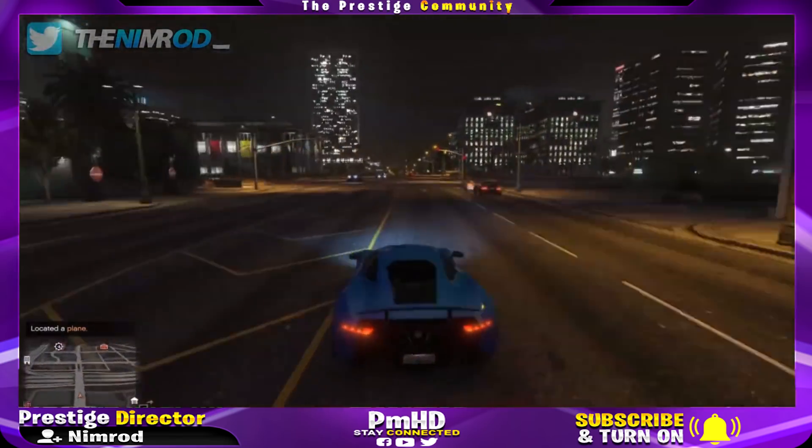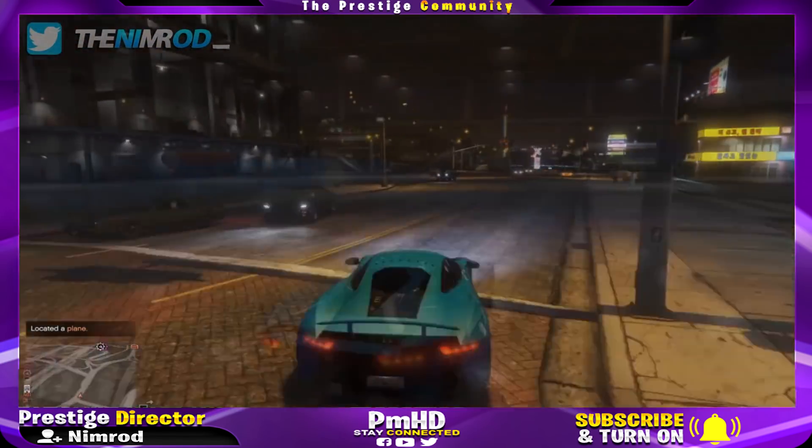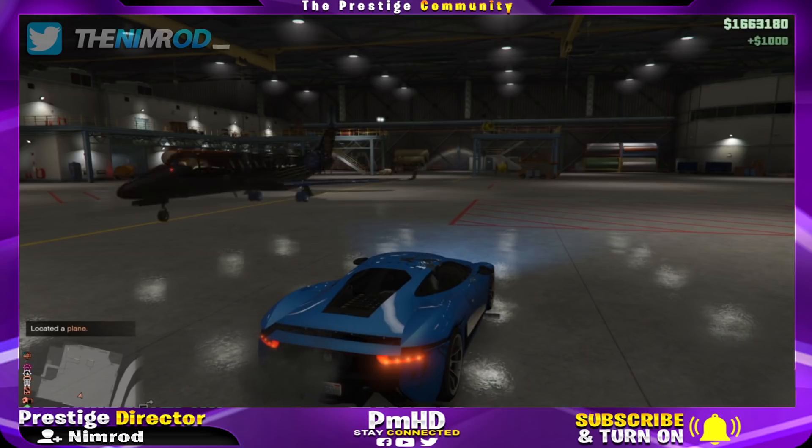Now you want to drive this vehicle all the way to LSIA and pull into the first hangar on the left after you come in. There won't be any airplane spawning at first, but once one spawns, you should see that you've been granted $4,000. From there, every two seconds you will be given $1,000. It translates to about $300K every 10 minutes, which is a lot — especially if you're just sitting there doing nothing. You are also able to do it with other friends in your lobby.